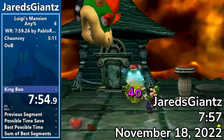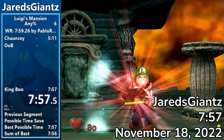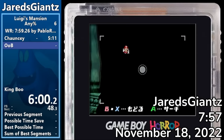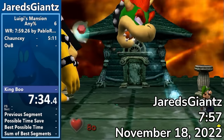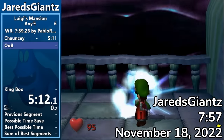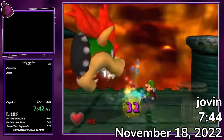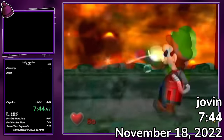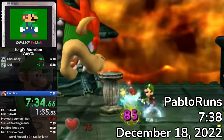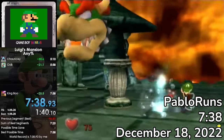The next day, top runner Jared's Giants briefly stole the Any% world record with 7:57, a run that featured Sockfolder-era basement strats and a 2-cycle King Boo, but got the record thanks to the Chauncey 1 cycle. Hours later, Jovan would beat this time, got King Boo 1 cycle as well, and earned a 7:44. This record would stand a month before Pablo would beat it on December 18th, with a 7:38, which is where the record stands as of making this video.